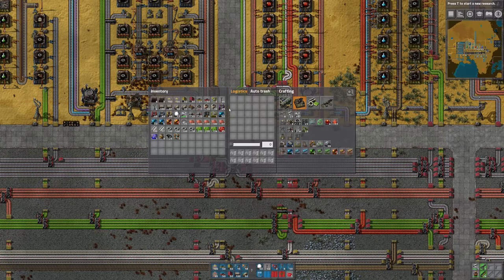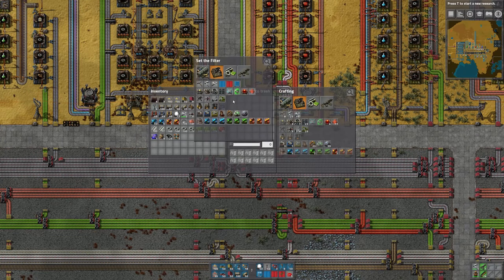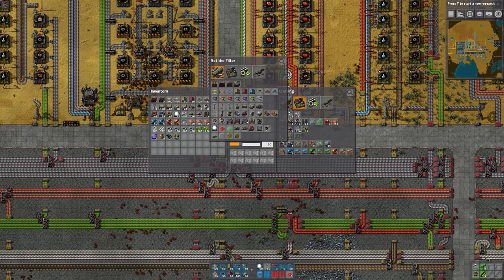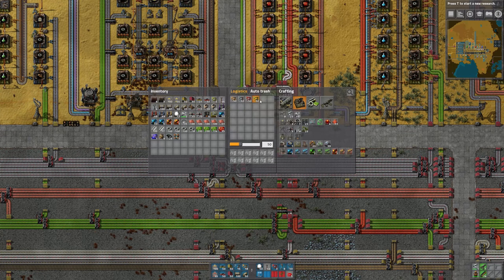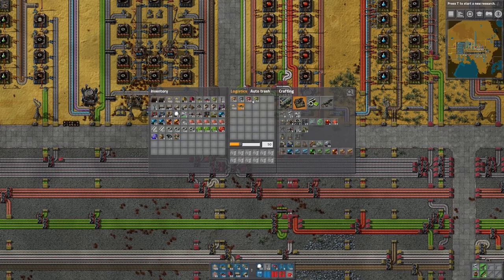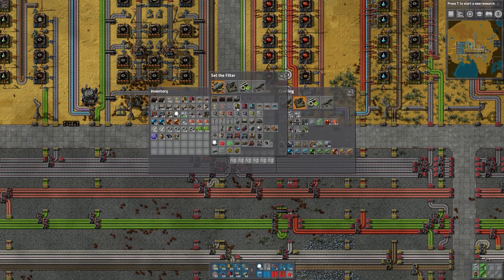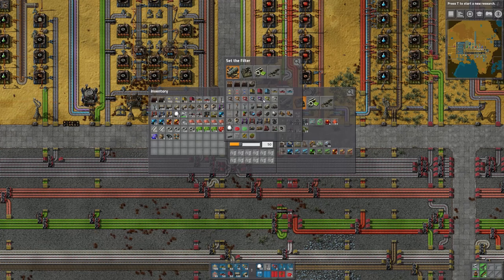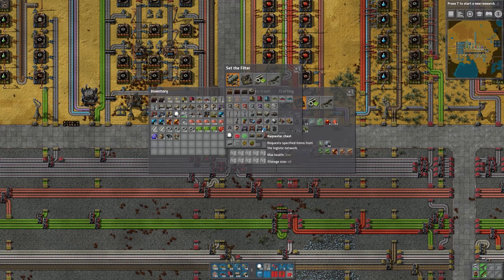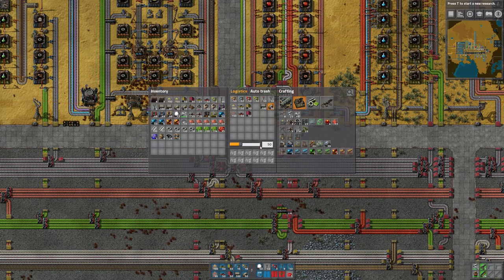That's how you use the trash slots and the logistics slots. Normally what I like to do is populate the logistics slots with items I use on a frequent basis — yellow inserters, blue inserters, red inserters, stack inserters, different types of belts. Usually a lot of what I have on my tool belt is what I'll put in here. Let me populate this with a few items I normally use: power poles, pipes are a good one.